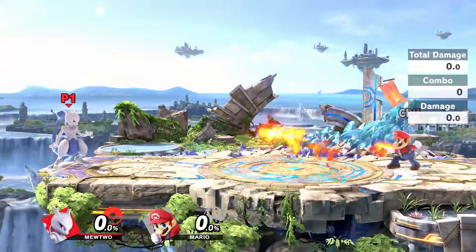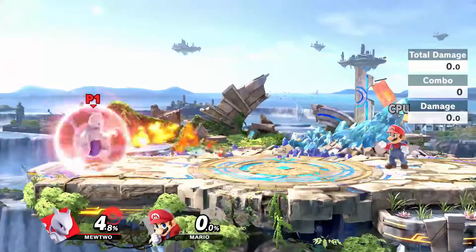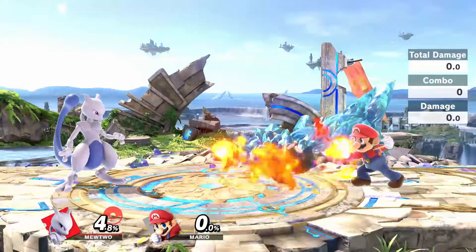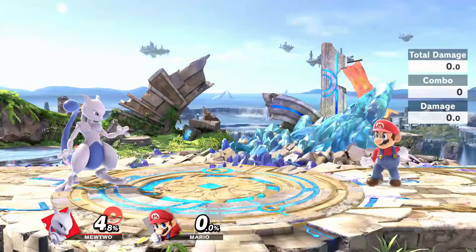Parrying in Smash occurs after you release your shield, but this doesn't mean you have to have your shield up before you parry. If you want to parry without draining your shield, all you need to do is press shield and let go immediately.